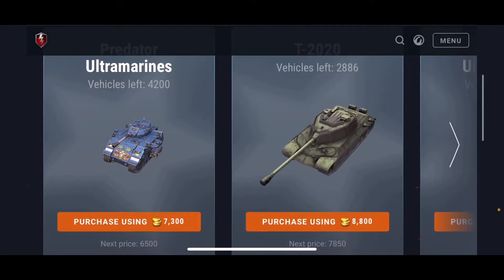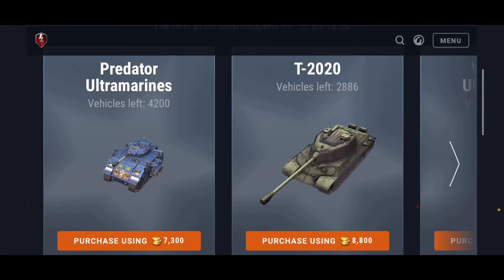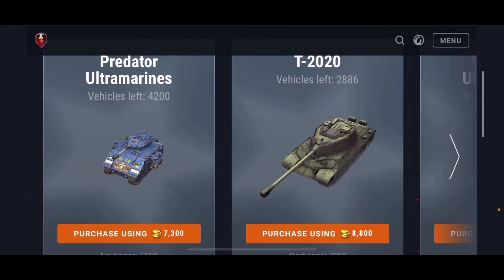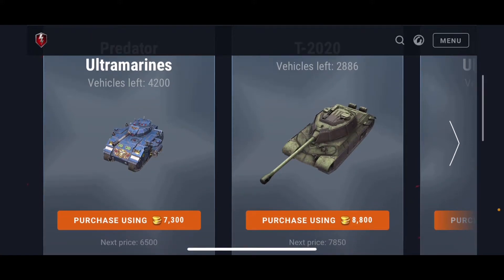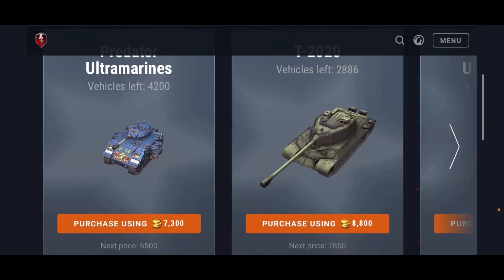Now the T2020 — if the tank did not get a buff I would tell you to pass on it, but since it did get a buff it does seem way more powerful in my personal opinion. I got this for free with one of the snow globes so I did not buy it in the auction, but definitely keep your eyes on it. Right now it is a definite steal for tier 8, and since the buff it has gotten a whole lot better. The next price is in the 7,000 range, so if you can wait for prices to drop a bit more, it's a definite steal.